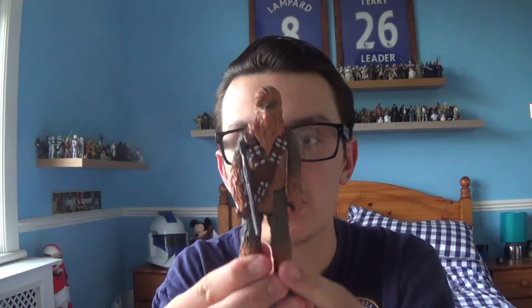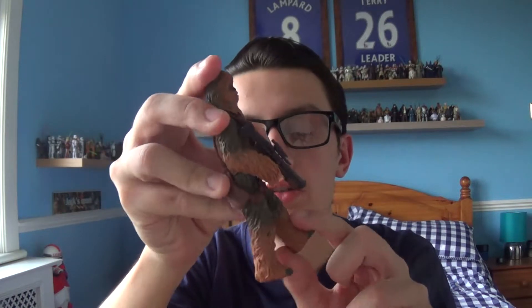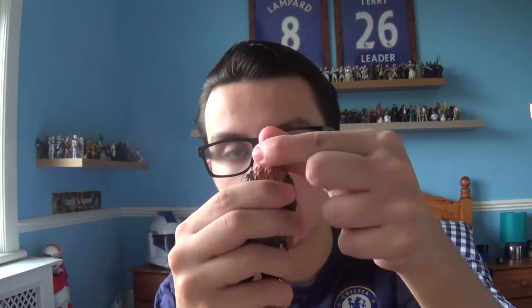Let's look at the articulation. Chewbacca comes with a swivel left arm, a swivel right arm, a swivel right leg, and a swivel left leg. You can move the head a bit, but that is restricted due to the fur.